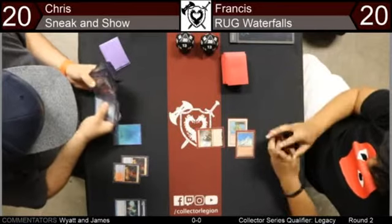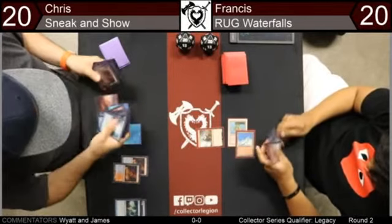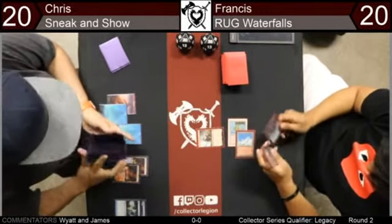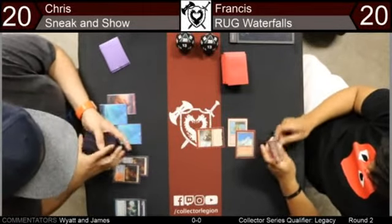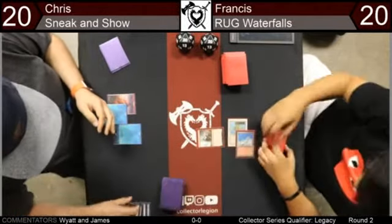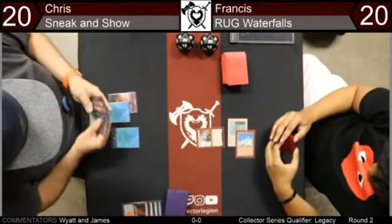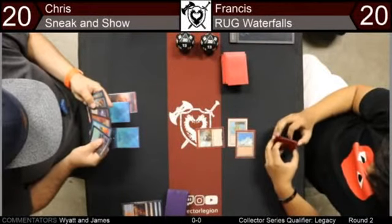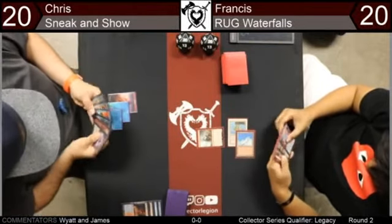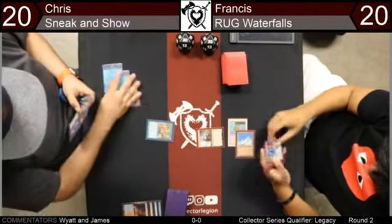This might be a Show and Tell. We have decklists now — thank you James. So far nothing particularly exciting has happened. There's that Dread Horde Arcanist again — when it attacks, you can cast your free suspend cards that have no mana cost from the graveyard. Attack, draw three cards. Attack, make two 4/4s. It's pretty busted. Here's three mana — I'm guessing this is Show and Tell.